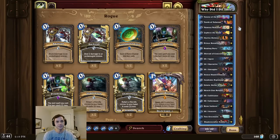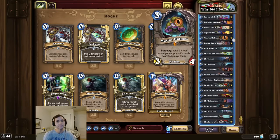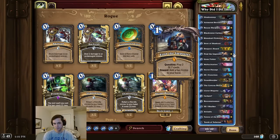Now to steal a quest from the opponent as a rogue, we have to play an early game Vanessa Van Cleef, or get extremely lucky with Murloc Holmes. So that's pretty much it for the deck intro. If for some strange reason you also want to try this deck, I would recommend starting with the rogue quest line, because that one should take the longest. Remember to like and subscribe, and thanks so much for watching.